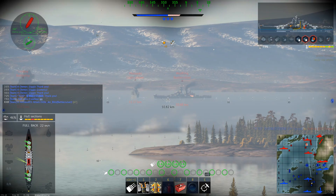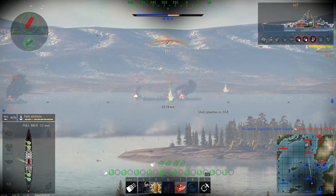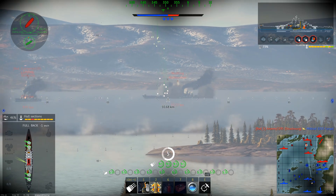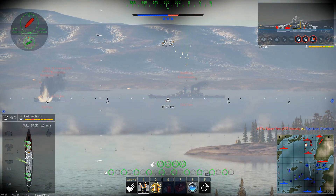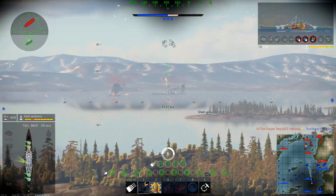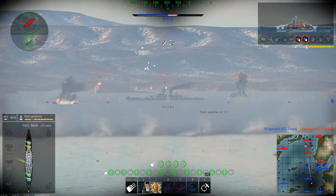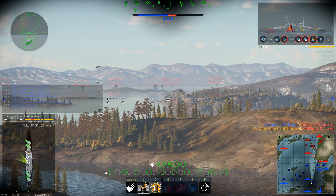Coupled with the arcade aiming making targeting turrets fairly easy, this makes some ships brutally painful to play and has led many battleship players to just camp in the back of the map so they don't get shot. I mostly blame the camping on this change — with the shell velocity changes we should have people brawling, but the risk of a fire is so great that it doesn't make close-range fights worth it. They could easily add countermeasures such as fire extinguishing slowing down or stopping the spread while active, or adding the option to emergency flood the affected magazines, even if automated by your fire extinguishing unit.